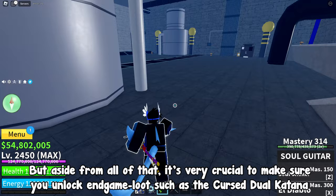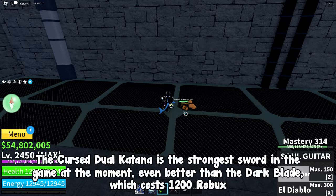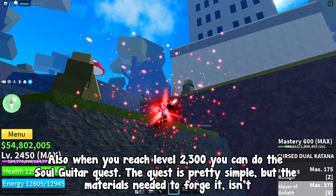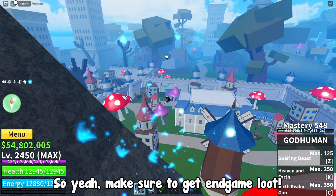It's very crucial to make sure you unlock end game loot such as the Cursed Dual Katana. The Cursed Dual Katana is the strongest sword in the game at the moment, even better than the Dark Blade which costs 1200 Robux. You also need to be level 2200 or above and have 350 mastery on both the Yama and Tushita swords. Also when you reach level 2300 you can do the Soul Guitar quest — the quest is simple, but the materials needed to forge it are not. The Soul Guitar is one of the best, if not the best, gun in the game, as it has great lifesteal with its X move and is one of the best guns for PVP. So yeah, make sure to get end game loot.